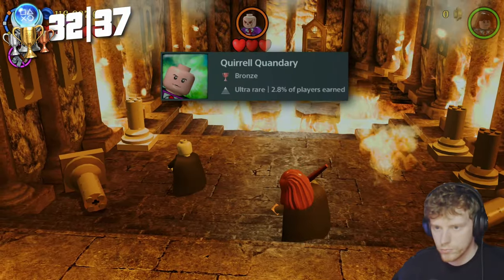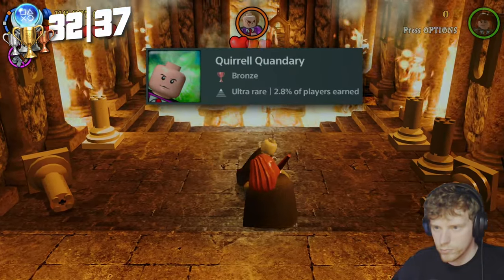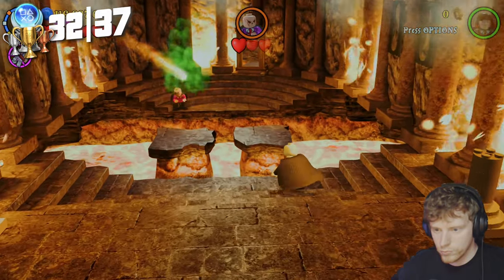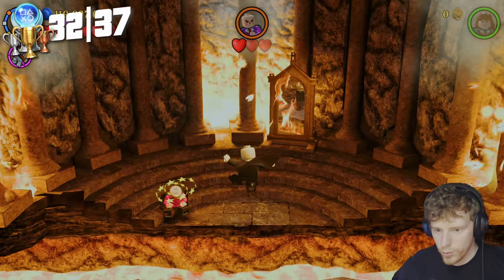Next, Quirrell Quandary — for this one we need to defeat Quirrell in his boss fight using Voldemort, so we head back to Face of the Enemy in year one and get it done.